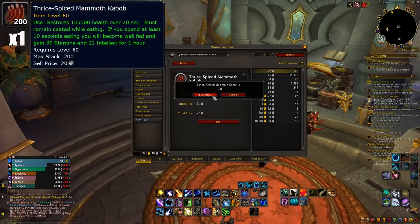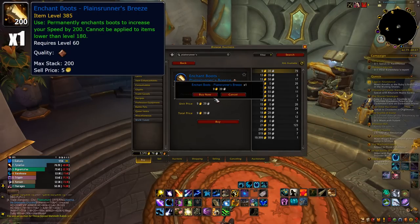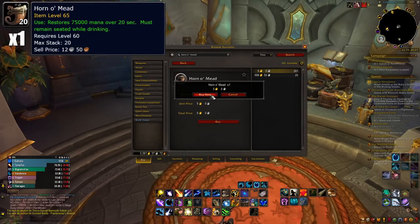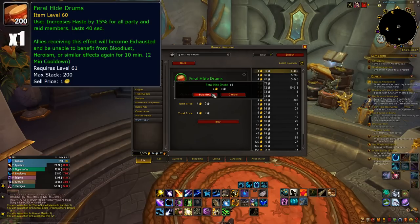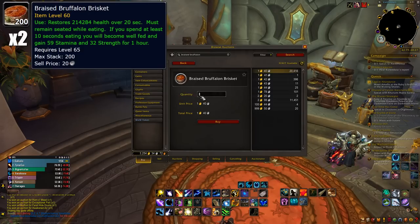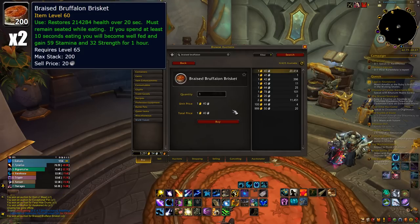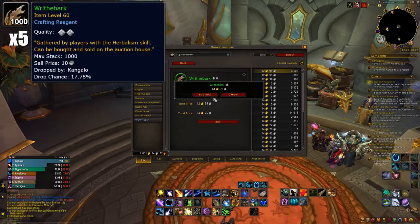Here are the other 9 items: 1 Thrice Spiced Mammoth Kebab, 1 Enchant Boots Plane Runner's Breeze Tier 1, 1 Horn O' Mead, 1 Exceptional Pelt, 1 Feral Hide Drums, 1 Awakened Air, 2 Braised Ruffalon Brisket, 1 Elemental Mote, and 5 Rite the Bark Tier 2.